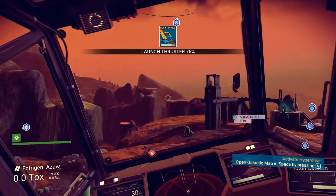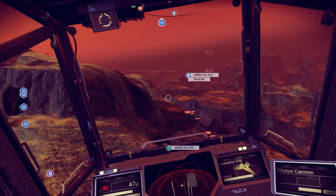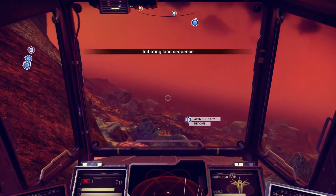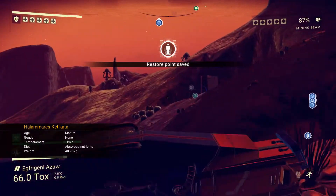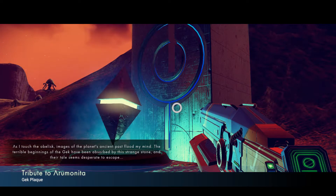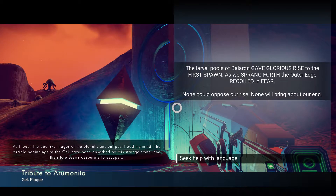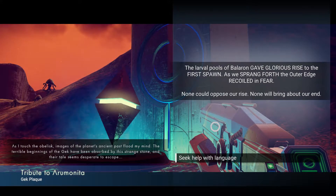Away, Goyabund! There's something over here — oh, that's actually super close. I probably didn't need to get my ship for that. As I touch the obelisk, images of the planet's ancient past flood my mind. The terrible beginnings of the Gek have been absorbed by this strange stone. The larval pools of Balaran gave glorious rise to the first spawn. As we sprang forth, the outer edge recoiled in fear. None could oppose our rise. None will bring about our end. Knowledge — hydration, that's an important word.